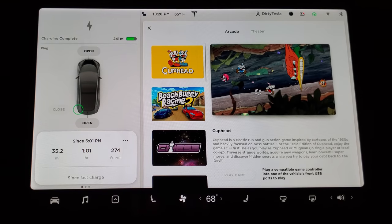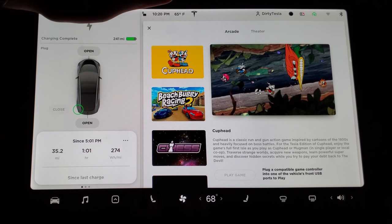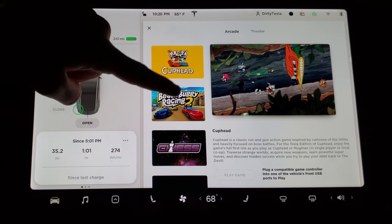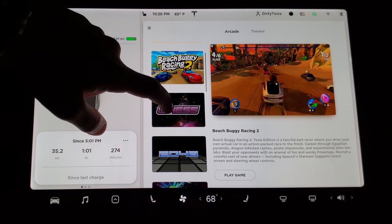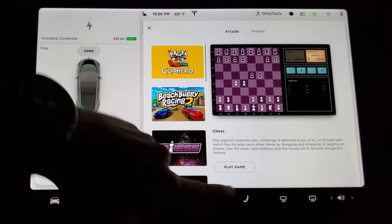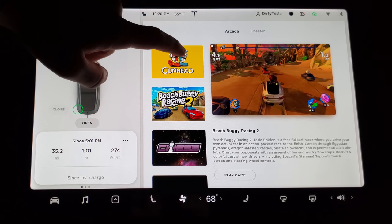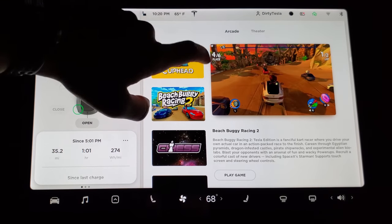The other improvement under the Entertainment tab is the arcade. It used to be kind of ugly — just a black screen with a weird layout. This is a lot nicer. You can scroll through your games — Beach Buggy, Chess, and of course Cuphead being the newest addition — and you can click 'Play Game' right there. You get a preview of the game so you can see what it looks like before you actually play it.